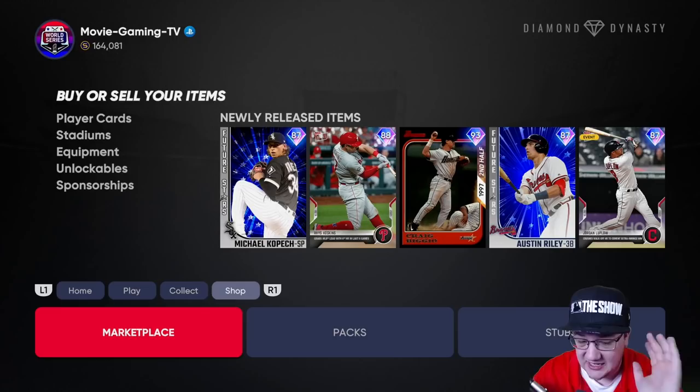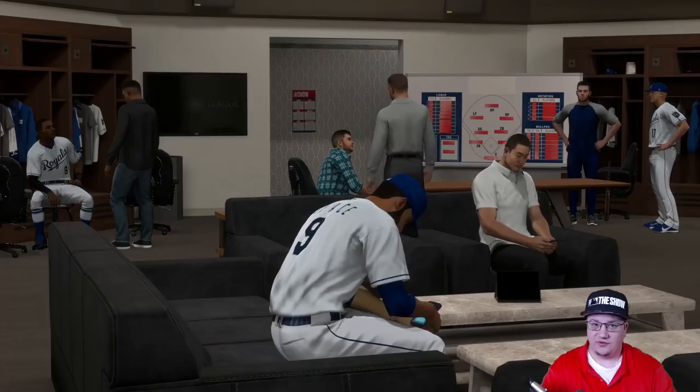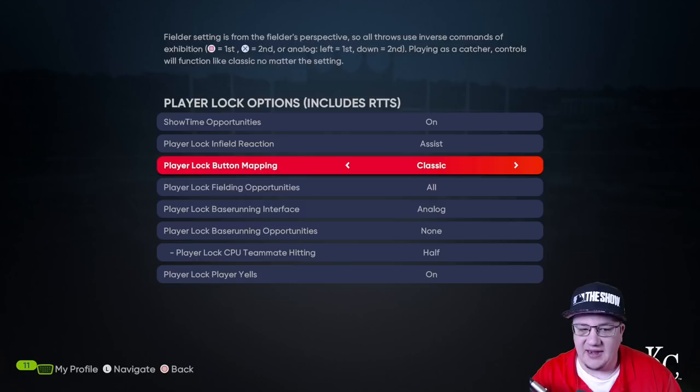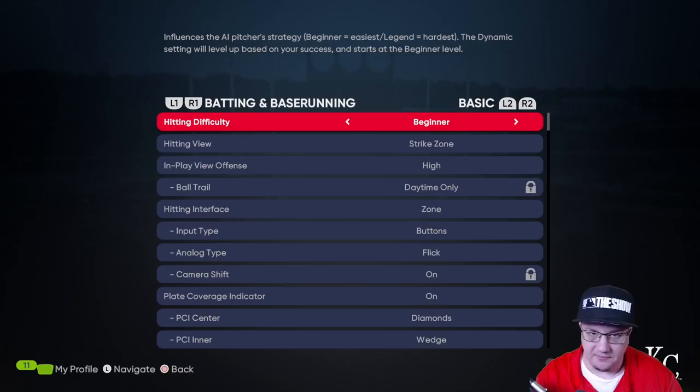Before we end the video I want to show one other thing — a Road to the Show fix. This is my own personal fix. I've been grinding out my Road to the Show player, and if you want to get a ton of XP, grind your Road to the Show player too. For settings, go to settings and mode specific. I've turned on the fielding opportunities — I don't do base running right now, but I have all the fielding opportunities on.